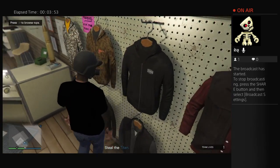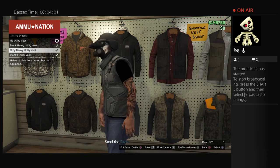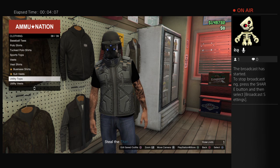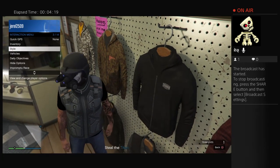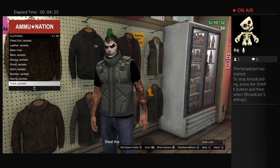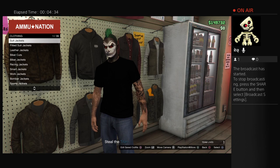Let me show you this — you could go to Tops, and it only works inside this mission. Pick any top that looks nice, I'm just gonna pick this one, and go to Overcoat Blazers. Oh yeah, you have to have no top first — I forgot. So put on no top.